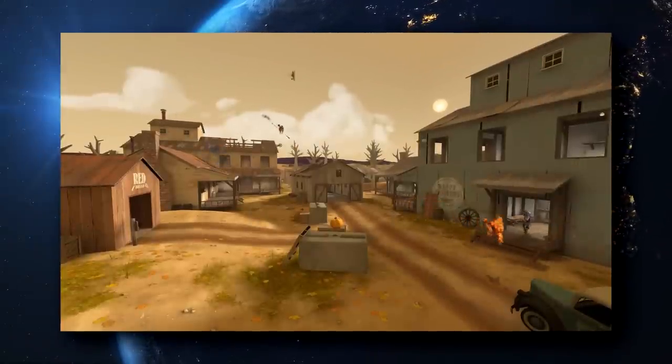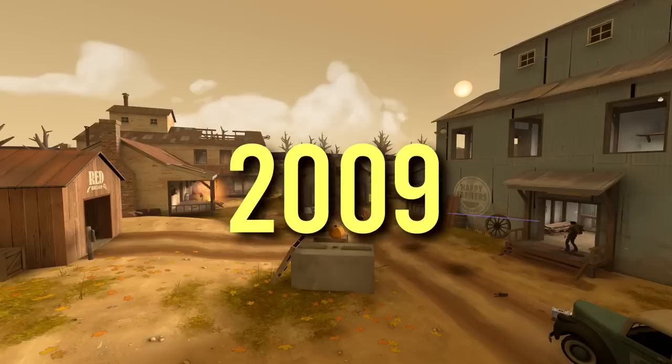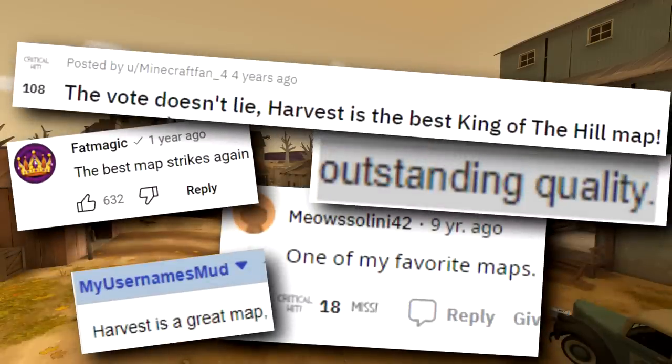This is Harvest — Team Fortress 2's most iconic King of the Hill map, added to the game back in 2009. It's so chaotic and wild, everybody loves Harvest.